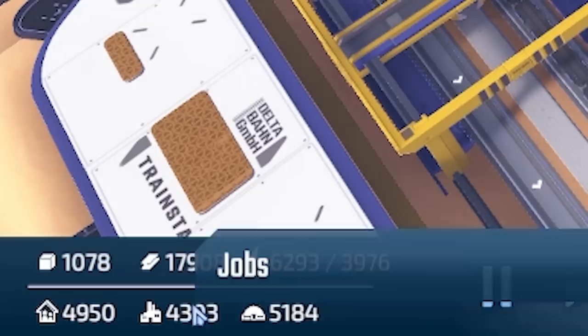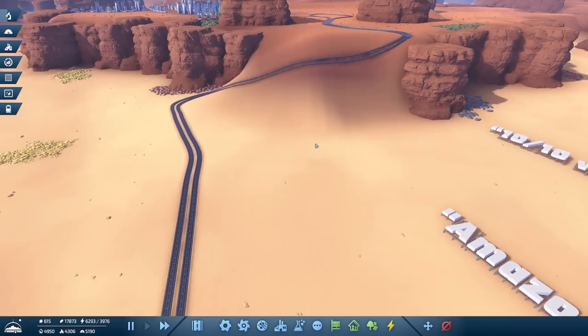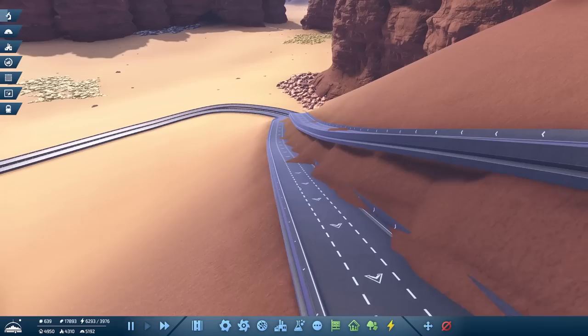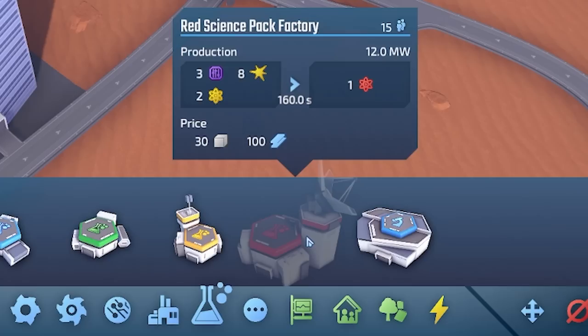As we increase our population, we get more jobs and can expand into different resources, creating new things. Following this motorway up here — that is such a cool road, I would drive the hell out of that in my new Audi. Although maybe not this road; we've lost a few lanes to the sand down there. Up here we have this brand new production area, which is going to be our red science pack area.